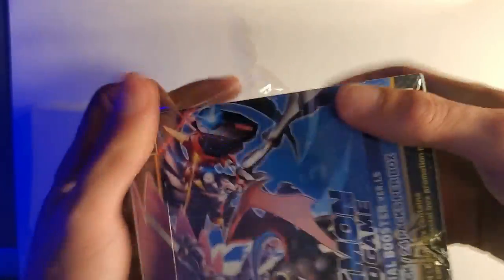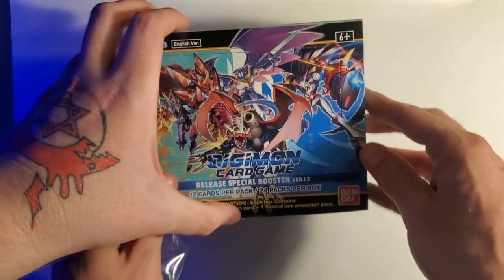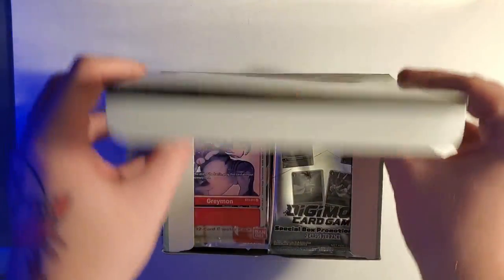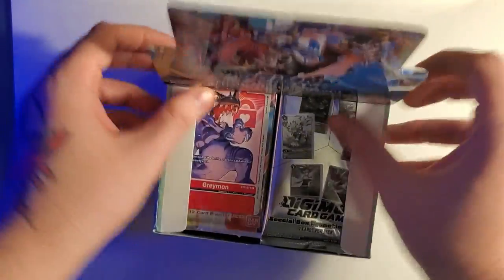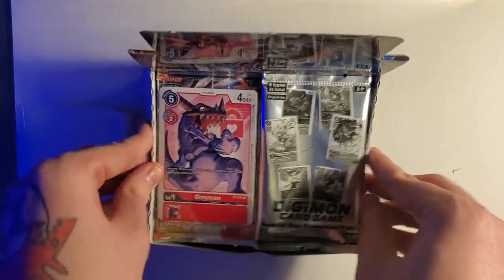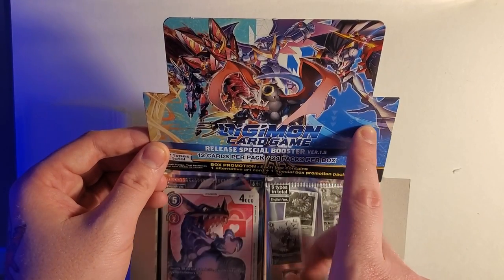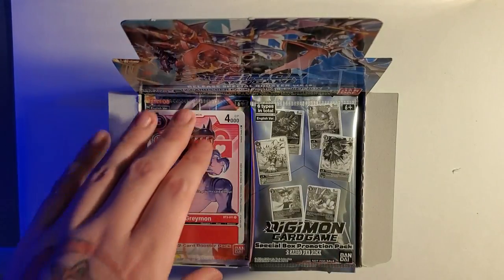Man, I make these things invincible. US government, take notes — hit Bandai up if you ever want that wall finished. We are open with a hole — that did not feel good. Alright, she's open now. Let's see what our alternate card is — you ready, ladies and gentlemen? Oh yeah, art pack Greymon! So if you all want to take a quick look again at our Royal Knights and our Imperial Dragon Mode — quite an insane little card.